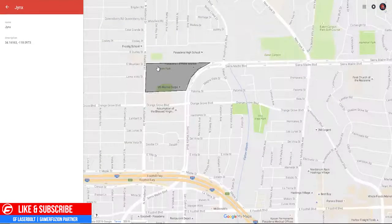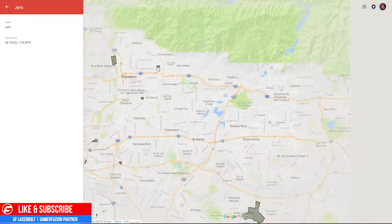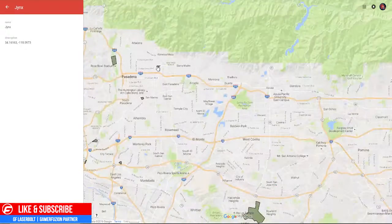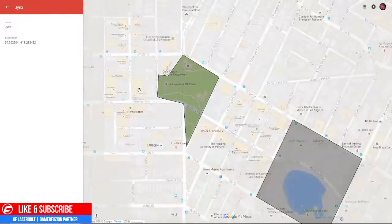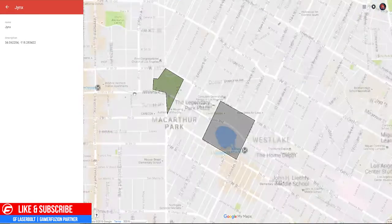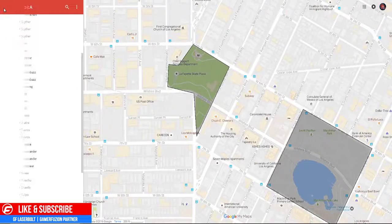Then we have Jynx, and this one is at the US Marine Corps area, by Victory Park. It's between the 210 freeway and Sierra Madre — actually pretty close to me. The other Jynx location is by MacArthur Park, within this area by Lafayette Skate Plaza. So if you want to try to get that Jynx, you can get it right there as well.